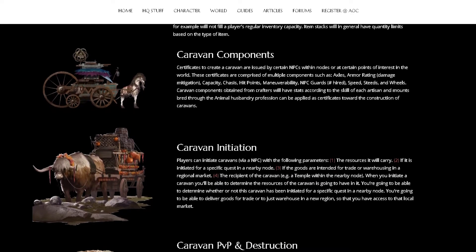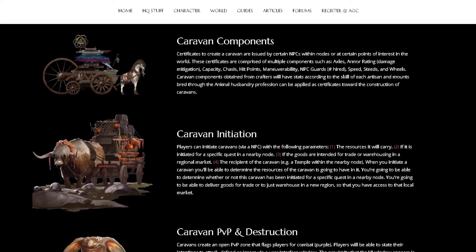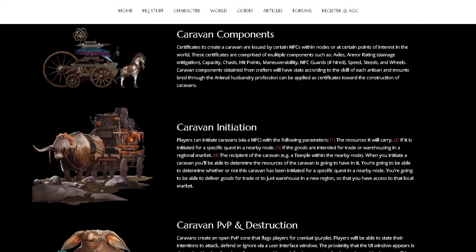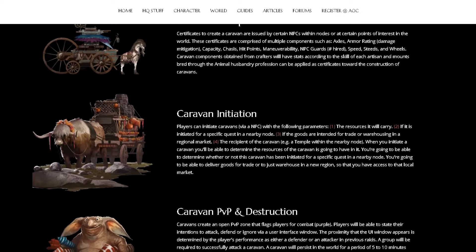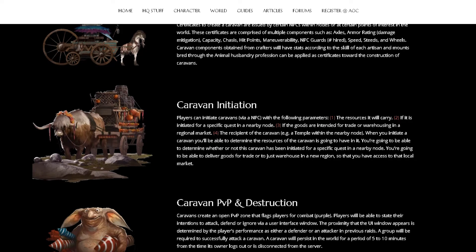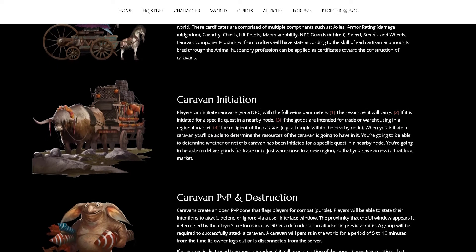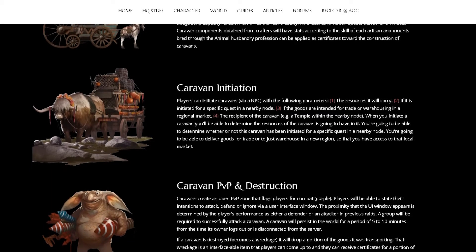When a player initiates a caravan, it creates an open PvP zone surrounding it. Players in a certain vicinity are notified depending on their skill, and this allows for an attack-or-defend PvP loop. If the caravan gets taken down, it will drop some of the goods it was transporting.